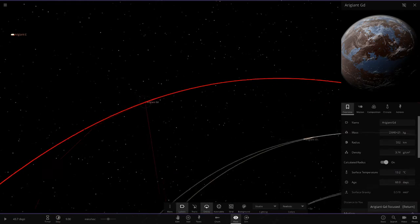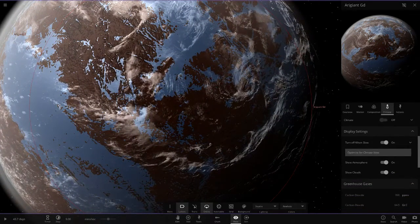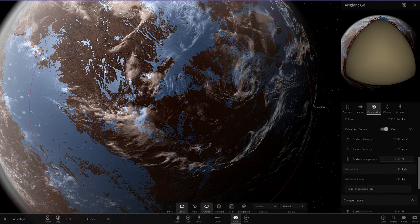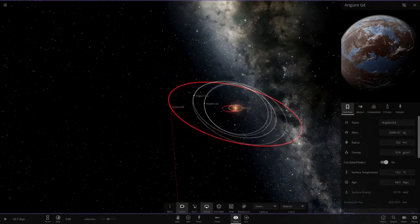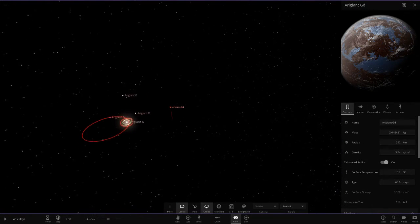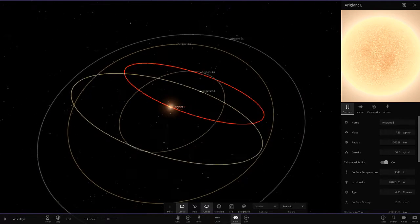Next up we've got GD — a habitable one at 13 degrees. Stats: 50 and then 4.47. Haven't seen any objects with the frozen glitch yet, so that's good — maybe the new update fixed some of them.